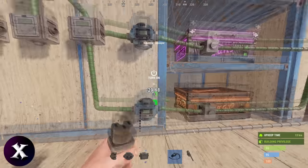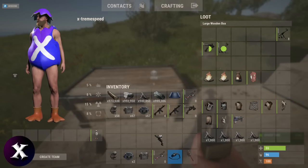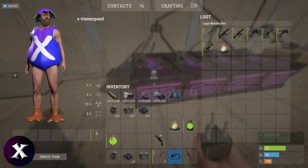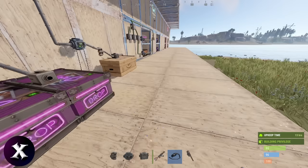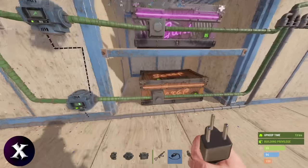Let's add power to the conveyors and turn them on. I'll put these weapons and placeable items into one of the drop boxes here, and they'll get pulled into the buffer box, then sorted into the tier 1 storage we set up.